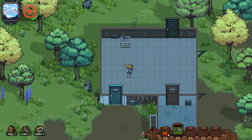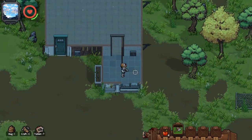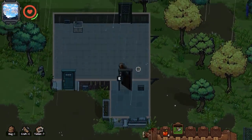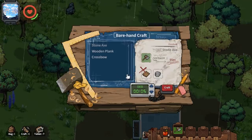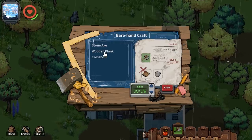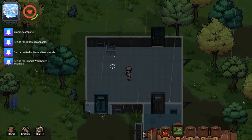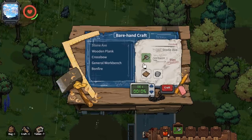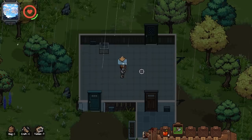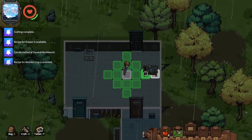Here's our cute little house. Close the door because rule number one in the zombie apocalypse is close the doors behind you. Can I grow stuff in the garden? I think that's supposed to be my bathroom, but let's get to crafting. At the current moment we can make stone axes, wooden planks, and a crossbow. Wooden planks are what we need, and that opened up a number of new crafting recipes, including a bonfire and a general workbench. We'll craft one more wooden plank and that should let me craft a crafting bench.